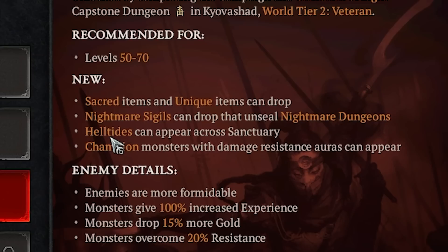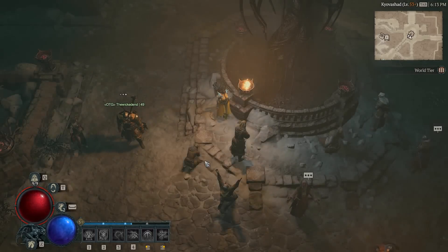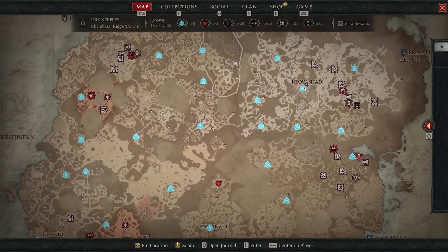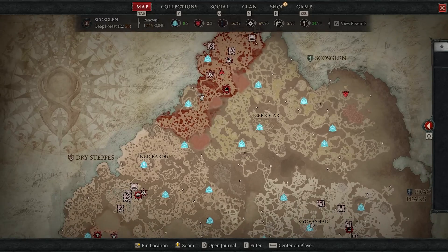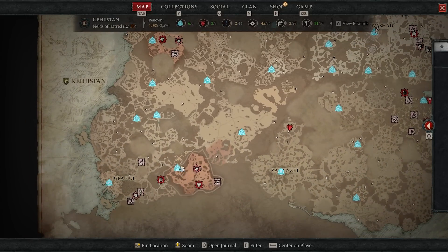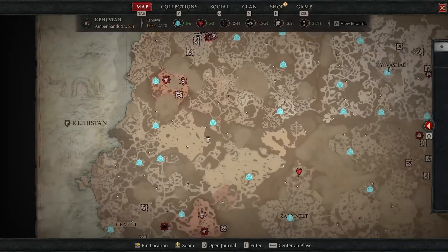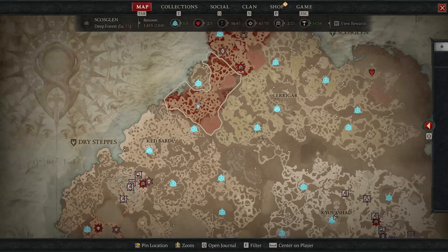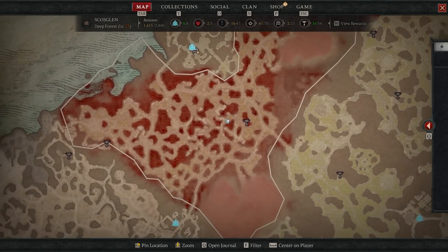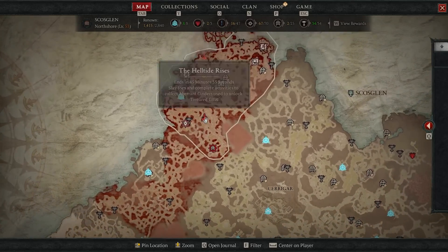The same is for the new hell tides that can appear across Sanctuary. If I swap to world tier 3 difficulty and open up the map, the hell tides are indicated by dark red areas. The red areas on the sides are PvP zones where you can actually do PvP in those two zones — one here and one at the bottom of the map. The hell tides are these dark red areas where you fight monsters and collect a currency.